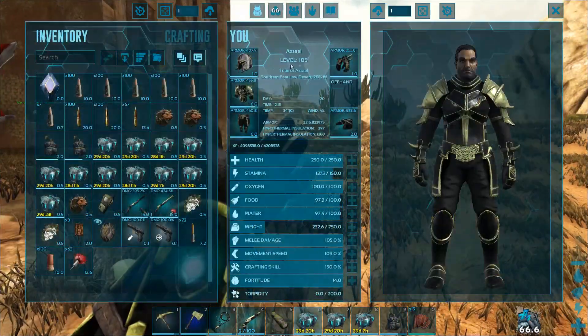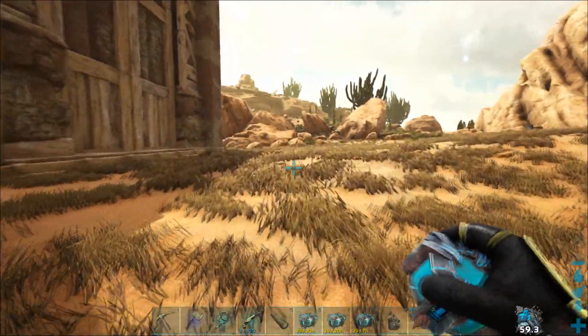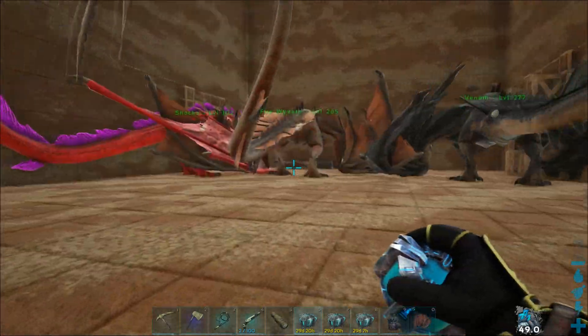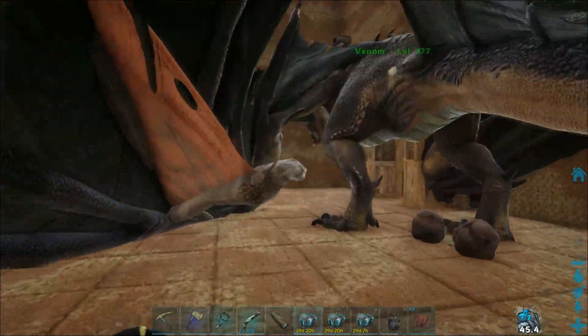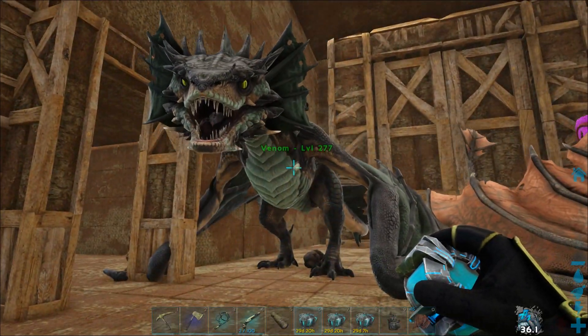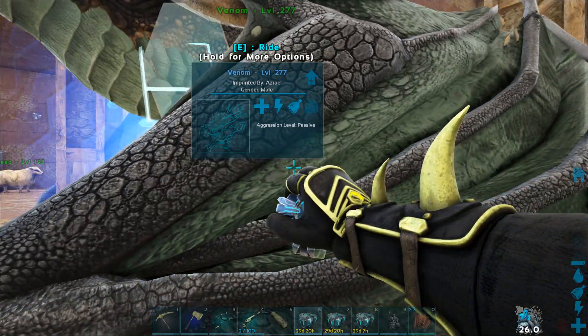Oh yeah, I got the stupid glitch with the gloves. Okay, now it's fixed. So we got Venom — Venom is our poison wyvern that's black and green, got it to max level. I'm pretty happy about it. Let me just put that in the pokeball — that's one poison wyvern. And then we got this fire wyvern who is a higher level than Charizard.